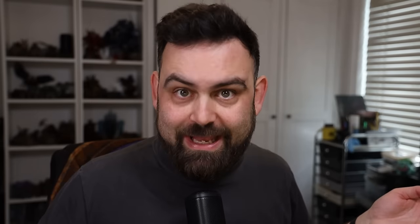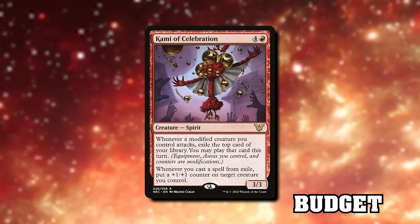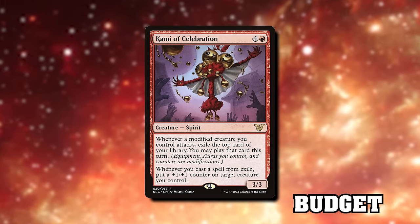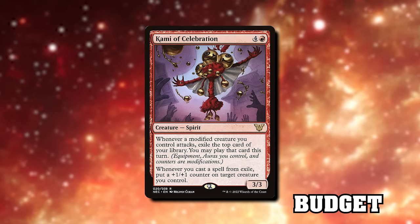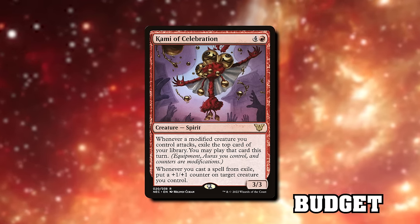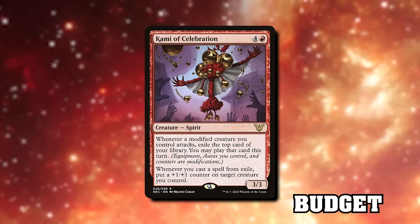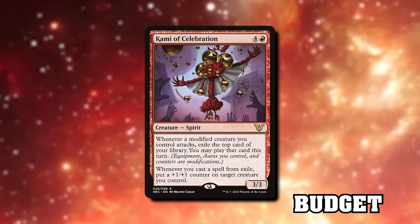Cami of Celebration is another five-mana card, but it puts more things into exile when you attack with Voltron creatures and puts counters on target creature whenever you cast or play a thing from exile. Note that its first ability is not capped — attacking with three suited-up creatures generates three triggers. And we've got another card from Battle for Baldur's Gate, a set that people keep calling weak, but that talking point has been disproven for quite some time.